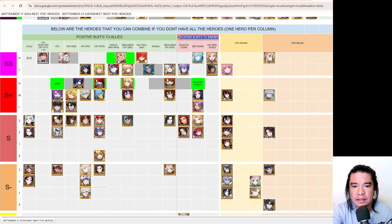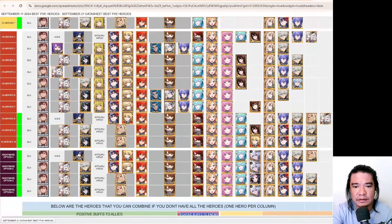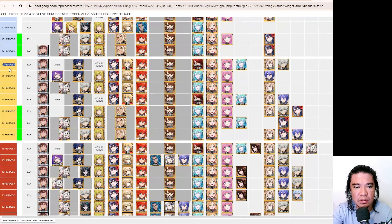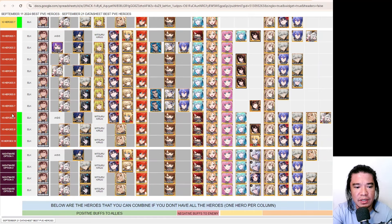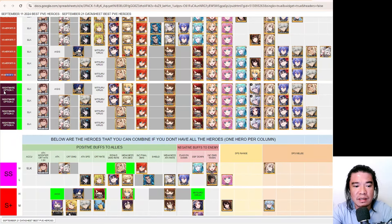Below this section we have positive buffs to all allies and negative buffs to the enemy. We have Mercury, Mitsuro Kirijo, Aegis, Yukari Takeba, and Makoto Yuki. Above are the best heroes to use in the game. We have 10 hero options — options one through seven — and also 12 heroes with options, up to 15 heroes with 10 options, and four options for the nightmare stage. I haven't included deep nightmare yet.